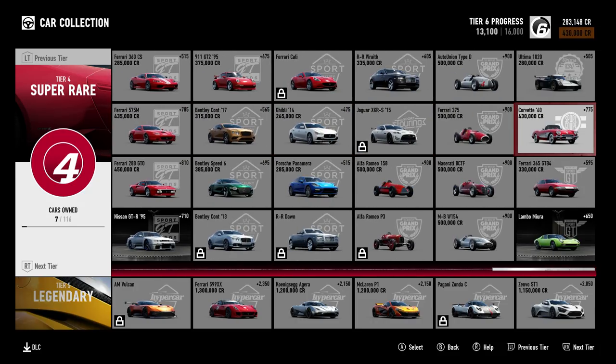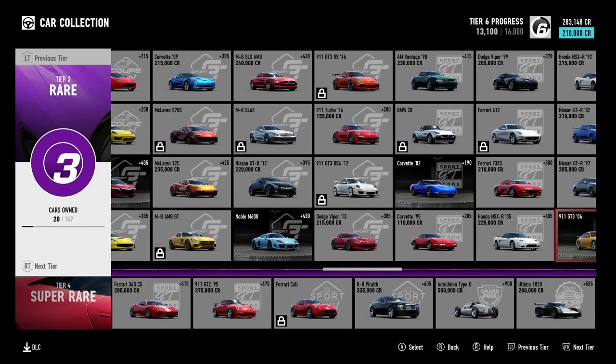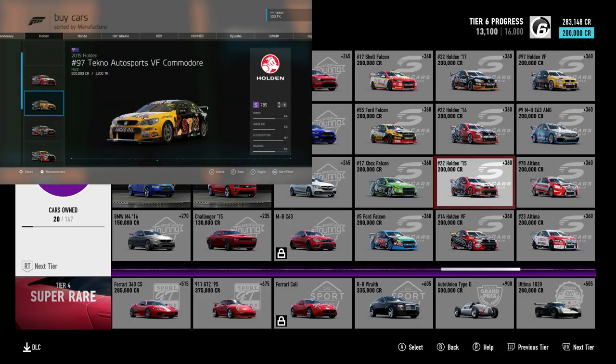V8 supercars are somewhere along one of these tiers as well — much, much cheaper. They were 600,000 credits, they're now 200,000. There are some massive, massive savings on cars.